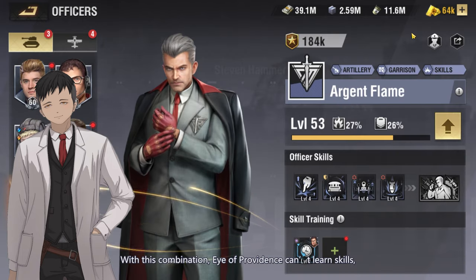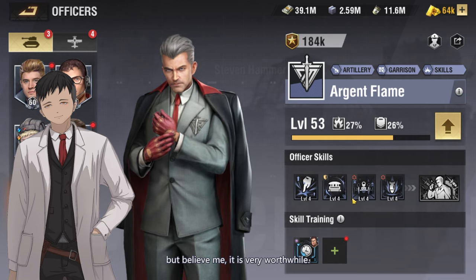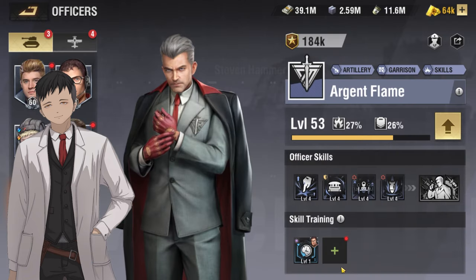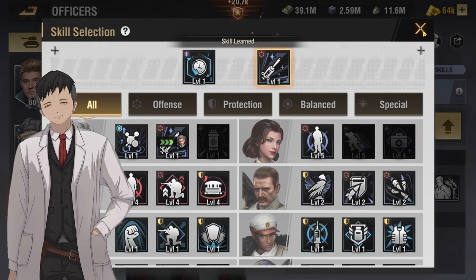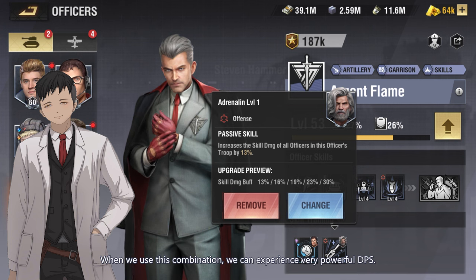With this combination, Eye of Providence can't learn skills, but believe me, it is very worthwhile. As for the second skill of Arjun Flame, I chose Professor Payne's Adrenaline. The buff of this skill increases the officer's skill DMG — if upgraded to full level, there will be a 30% buff, and the buff is valid for both officers in battle. When we use this combination, we can experience very powerful DPS.